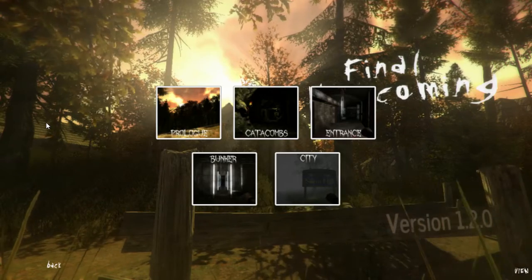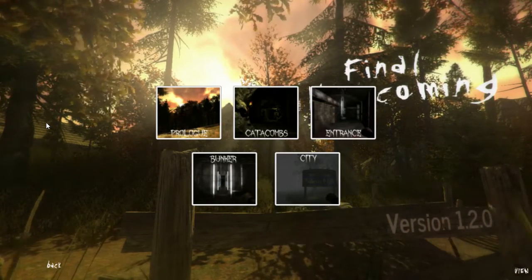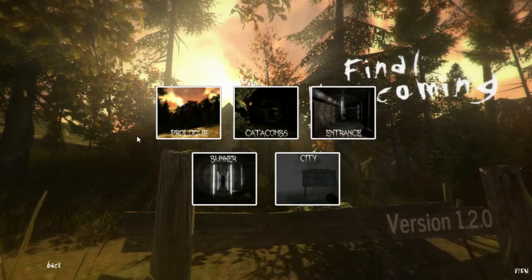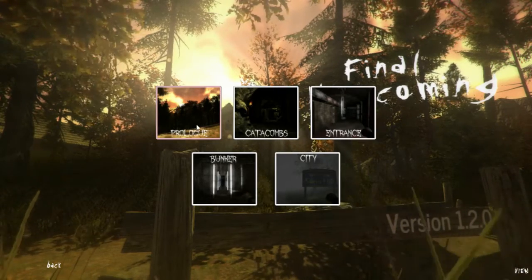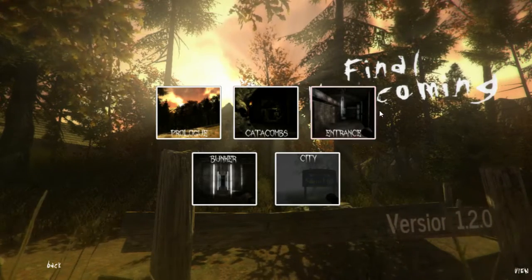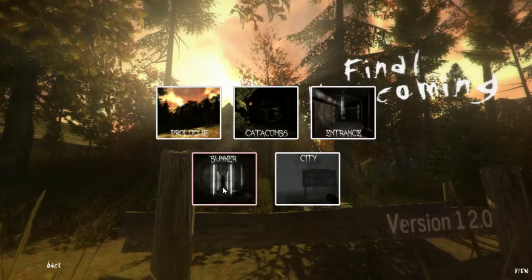I went into level selection to show you something that I really love and find pretty innovative about this game. You can jump into anything at any time here. You can jump into prologue, the catacombs — which you reach through prologue — and so forth. Your entrance, the city, or the bunker.